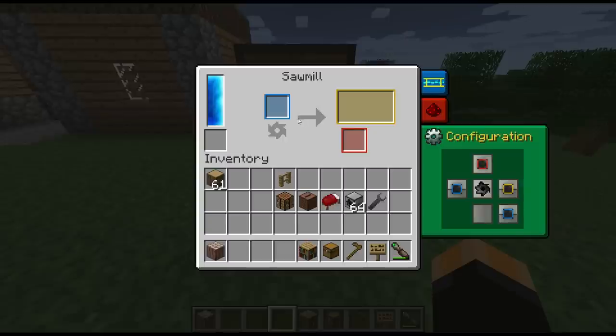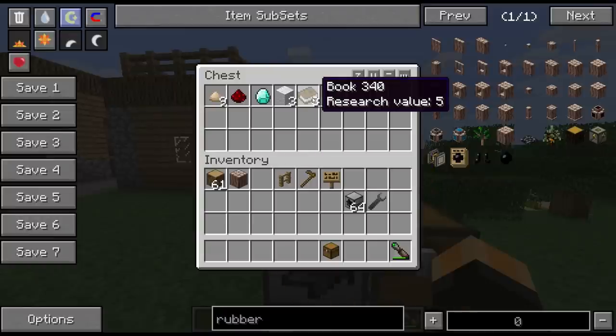Jukebox — you get your redstone back. You also get your diamond back, which is quite handy if you've made one and then realized you don't need it. Then we get three wool and three planks from a bed. For the bookshelf, I think we get our books back as well.